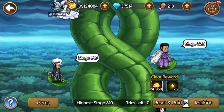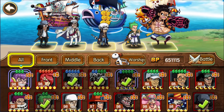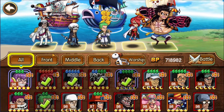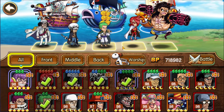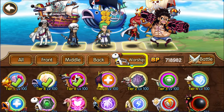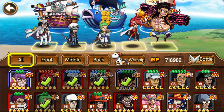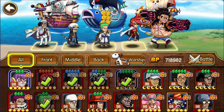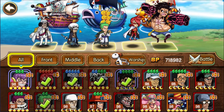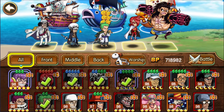I already did a video on the teams I am using for the sky island to go further. The first team I am using — if you really want to surpass every single stage, you have to use this team. Sengoku supports the team by giving them dodge and he is also a big damage dealer. Low is one of the best supporters right now in the game — he buffs our team, decreases enemies' attack and defense, and also heals our team, so he is a must-have character.